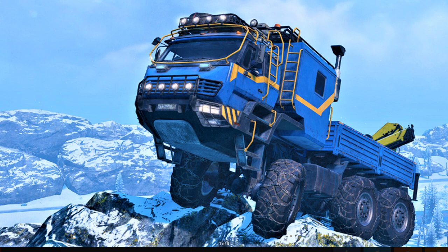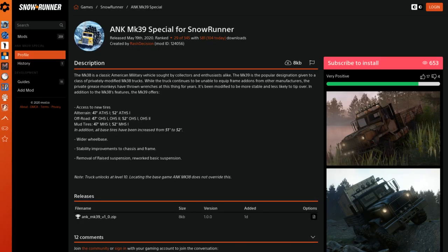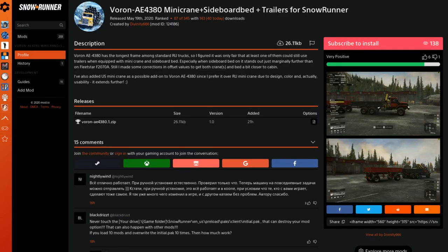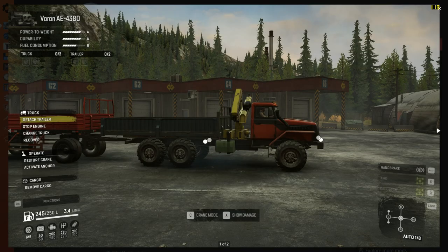Then we have the ANK MK39 — not the 38, the 39 Special — by Rash Decision, with new tyres, a wider wheelbase, and removed and reworked suspension. Next is the Voran AE4380 Mini Crane with sideboard bed and trailers by Divinity — basically updated so you can use the crane, get cargo on the back, and hook up to trailers.